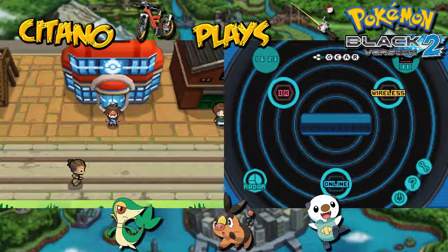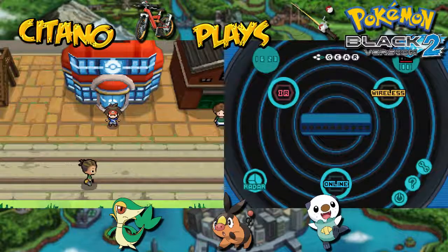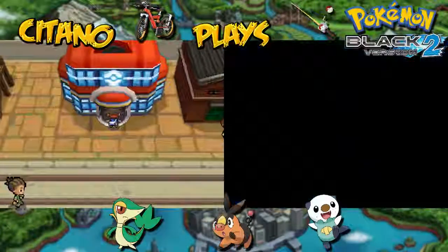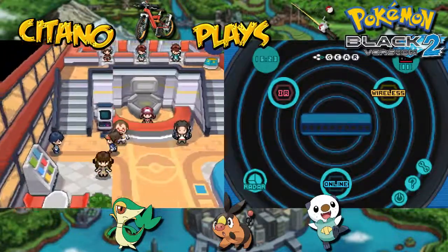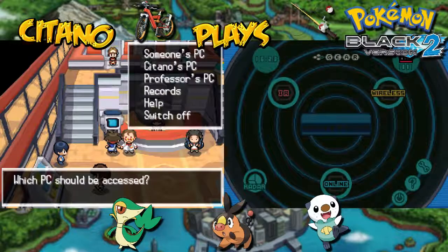Yo, this is ItanoPlays, Pokemon Black 2. So we got ourselves some new Pokemon — two fossil Pokemon actually. And in addition, we also captured the legendary Pokemon Axie. Now we have finally completed the Lake Guardian trio of the Sinnoh region.